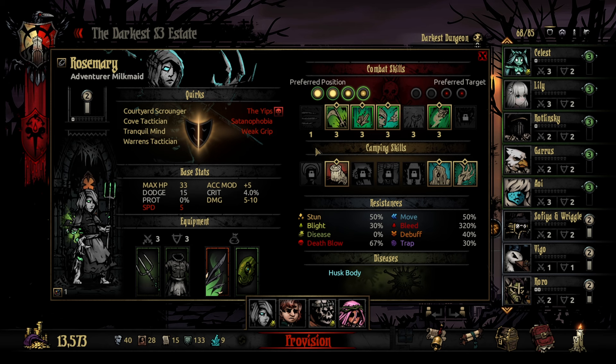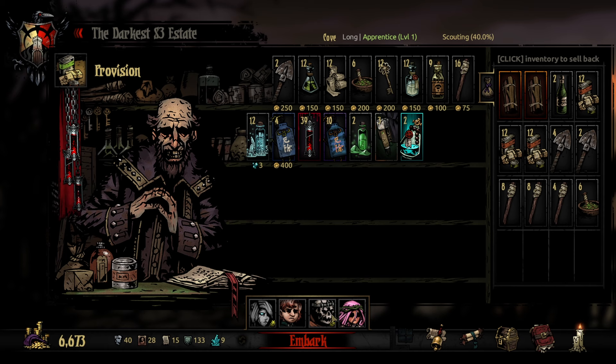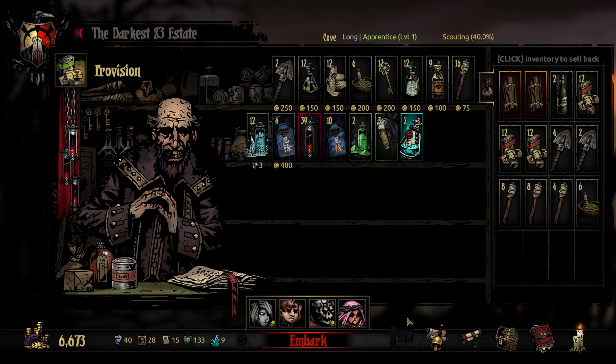As an emergency healer we have Rosemary the Milkmaid, who can also do some decent damage. I also have some scouting trinkets on. The fun thing about this group: both Rosemary and Matthias — half my party — do not eat. So I'm not even sure I need this much food, but I'm going to take it just for extra healing.